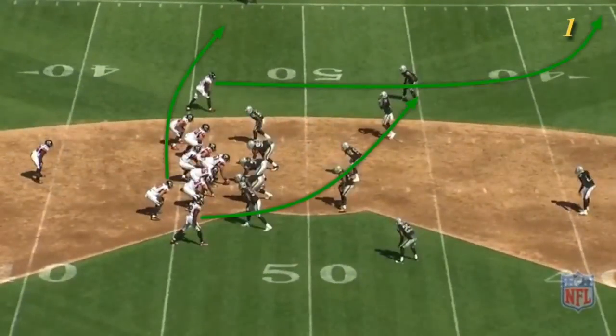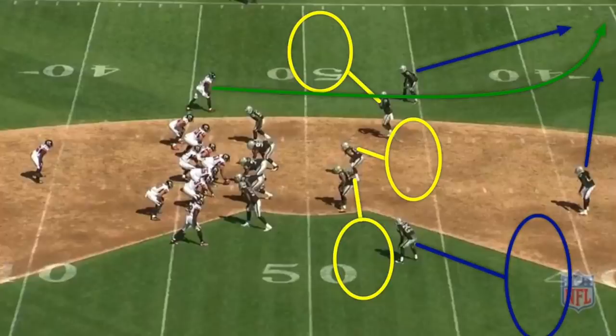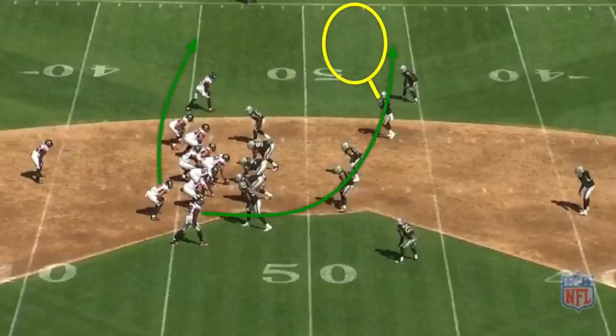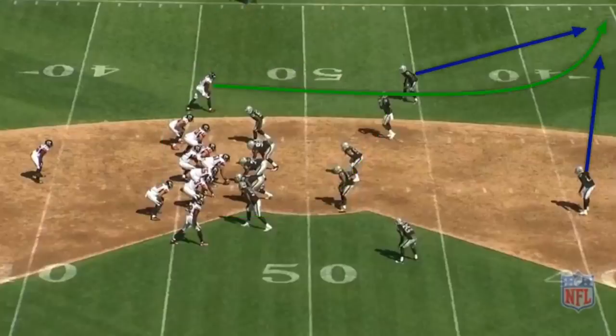The burner concept is designed to attack the deep, intermediate, and underneath levels of the defense against cover-three zone. The detached receiver runs deep to clear out the cornerback and safety, a second receiver runs a deep cross or sail route to attack the intermediate zone, and a third receiver runs to the flat. This conflicts the curl-flat linebacker — if he sinks to the deep cross, the flat is open; if he races up to cover the flat, the cross slips over the top.